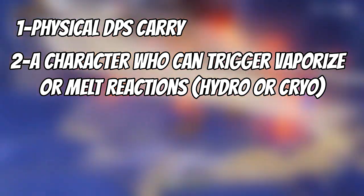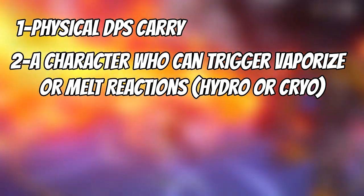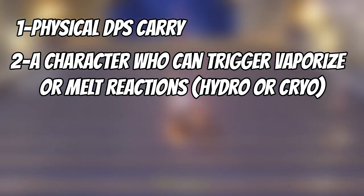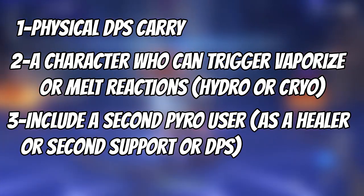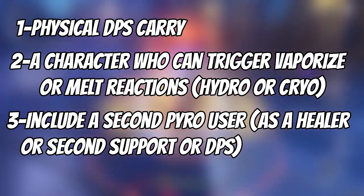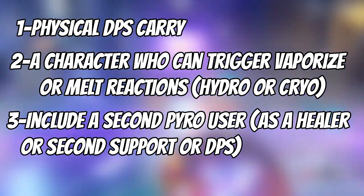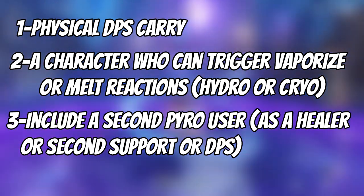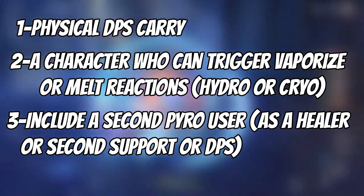A second thing you need in the team is somebody who provides vaporize or melt — a hydro or cryo character. Characters like Kaeya, Diona, Mona, or Childe so you can trigger elemental reactions for vaporize or melt. You'd also want a second pyro character in your team to get the pyro resonance bonus — for example Bennett as your healer. Try to get a second pyro unit in your team for the pyro bonus and to trigger Xinyan's ult more frequently.